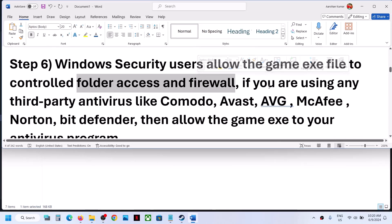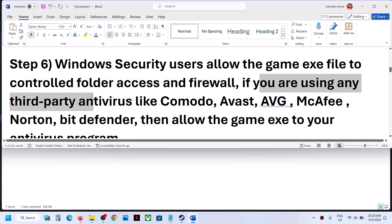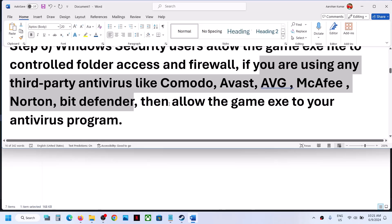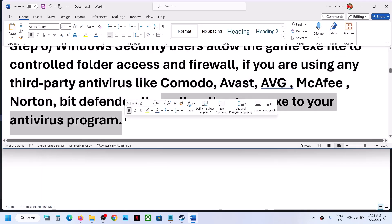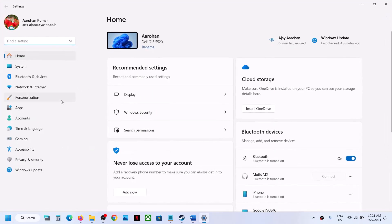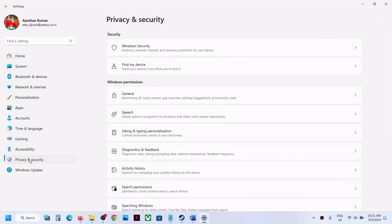The next step is to allow the game EXE file through Windows Security. If you are using any third-party antivirus like Comodo, Avast, AVG, McAfee, Norton, Bitdefender — whichever antivirus program you're using — allow the game EXE file to your antivirus program. For Windows Security, go to Windows Settings and then go to Privacy and Security.